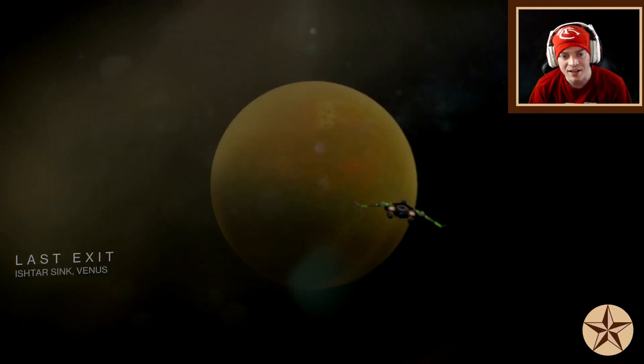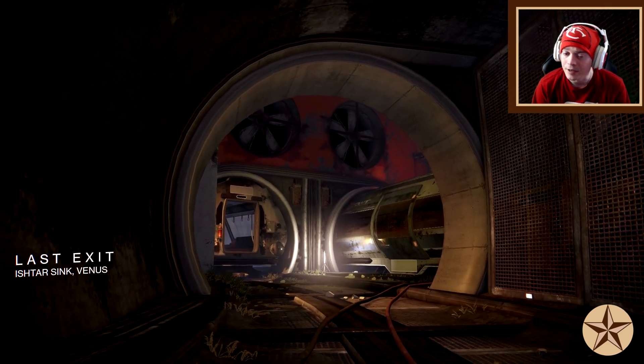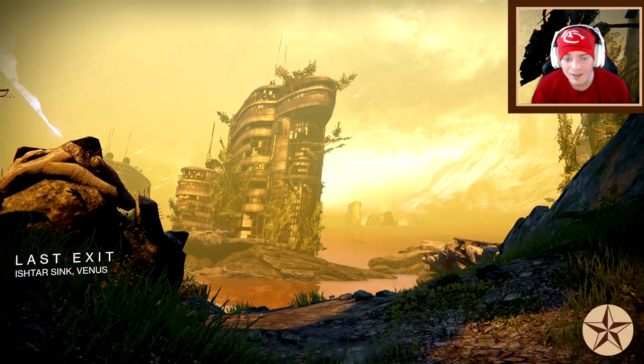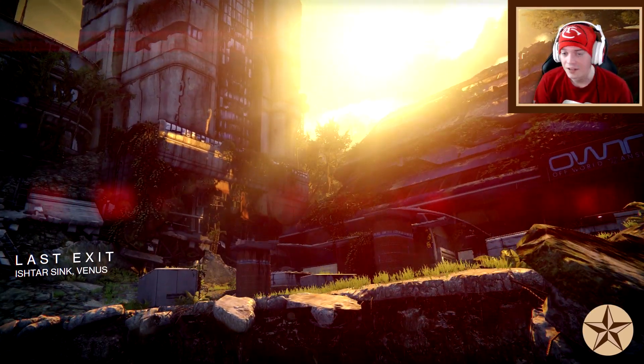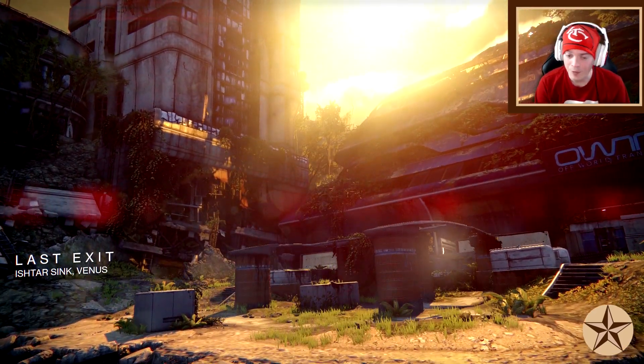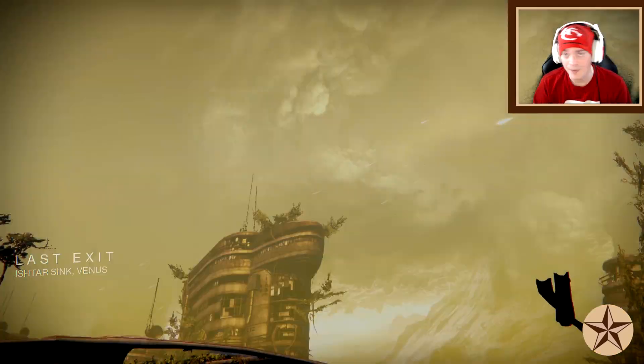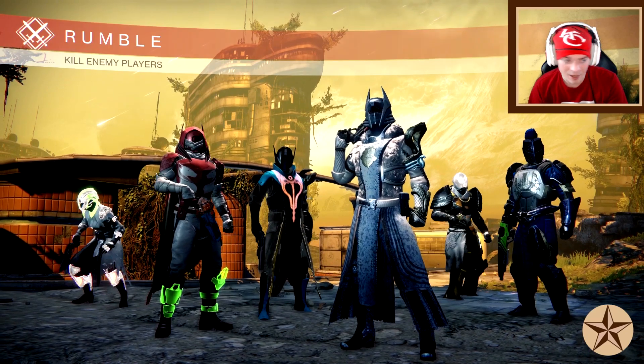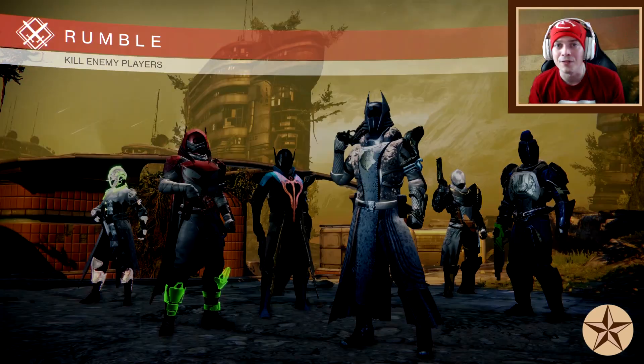Where the Water Star really shines is its hidden stats. It has 90 aim assist, and with Hidden Hand that goes up to 95. It also has a 100 recoil direction, which means it doesn't go anywhere crazy when you shoot — the same recoil animation every single time. The best contrast examples are Ice Lunas and Hawk Moons, which go off a little to the side.